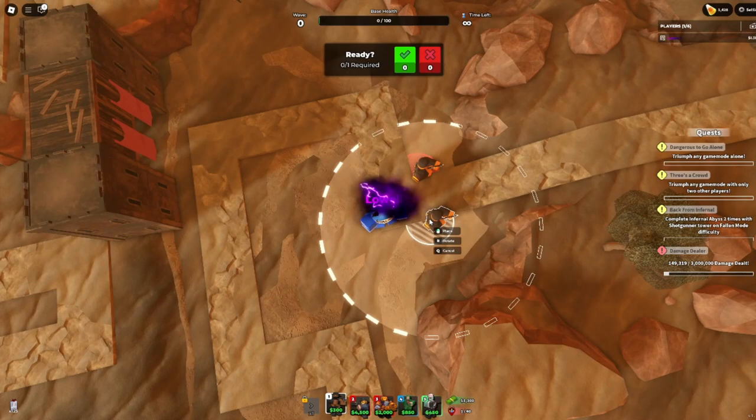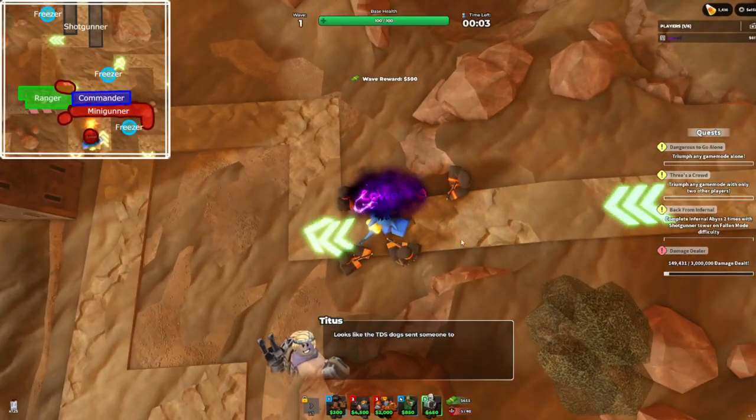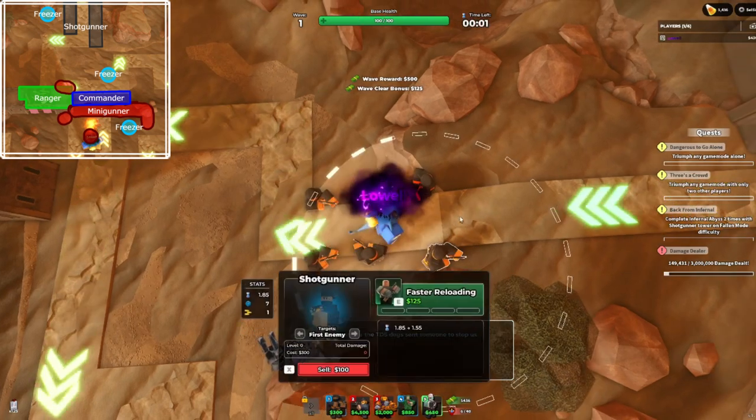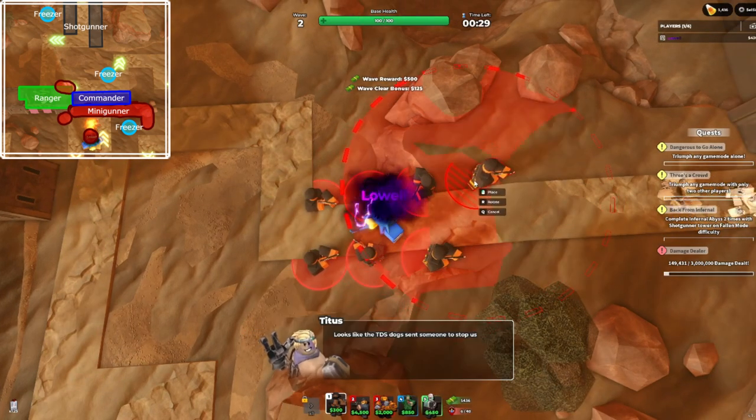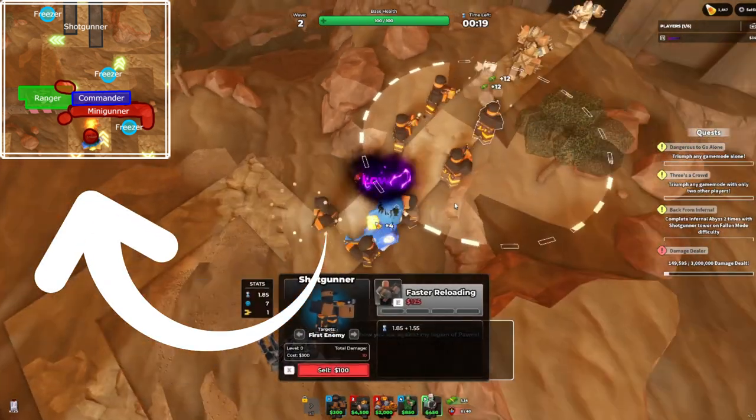Time to start — we're just gonna get five shotgunners. Then, as soon as possible, we're gonna get three more to have a total of eight. They should all be in this little row here. Also, if you check the top corner, you can see the placement map. This'll tell you where to put everything.